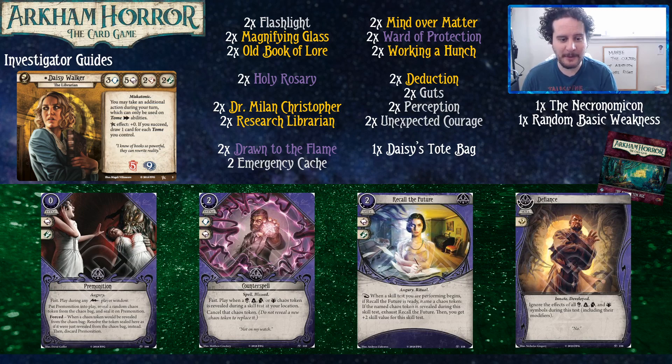Premonition isn't as obviously strong as Ward of Protection, but it starts in all our purple decks, especially in multiplayer — you can get information and ask 'who wants to spend this or waste an action running into a brick wall?' It's great for playing around things: if there's a really big monster and you really need to kill it in one or two actions, you can't afford to fail. You draw the token in advance, see it's a minus three, and as Daisy you can say 'I have five intellect, I can just investigate and use that token,' letting your teammate try again instead of failing.